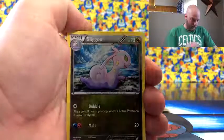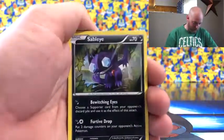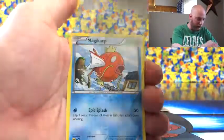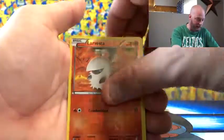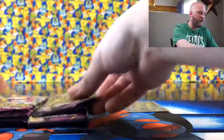Groudon - I've always called him Grounding, just seems like that's what his name should be with the Ground typing. Sligoo, Flash Energy, Sableye - such a creepy Sableye - Baltoy, Venomoth, Magikarp, Larvesta, a reverse Larvesta, and then a Metagross. Not bad on the rares, regular rare.